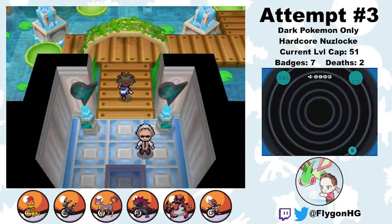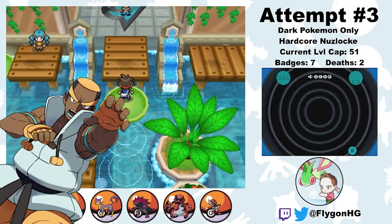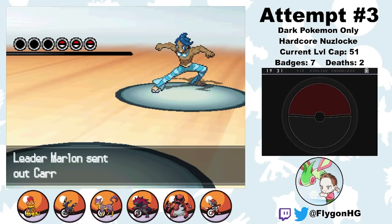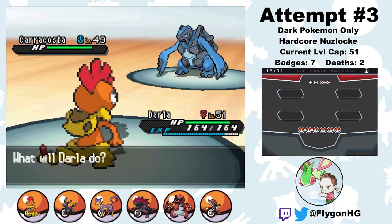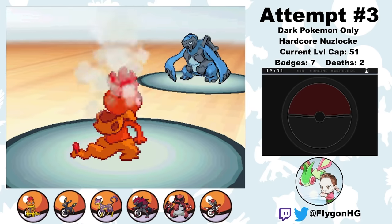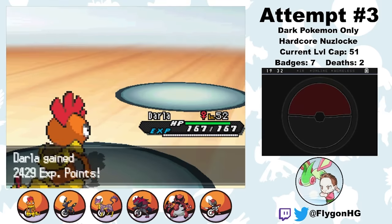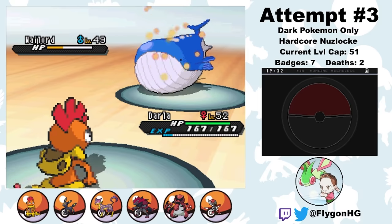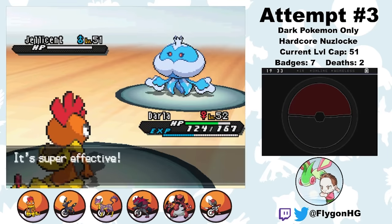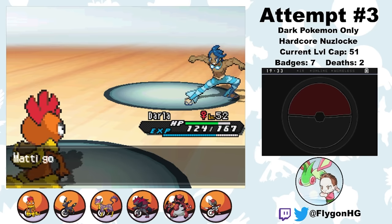For those keeping score at home, the only two deaths I've had in this run have been the only two Pokemon I have that aren't weak to Fighting-type moves. The Elite Four is going to be really fun. But before that, it's time for Marlon, who apparently is not as difficult as his gym trainer with a Pelipper. He leads Carracosta and I lead Darla. Carracosta has Sturdy, and I'm anticipating a Shell Smash, so I hit it with a soft Crunch to break Sturdy, then it uses Scald. It takes a few more Drain Punches to take it out as Marlon heals with a Hyper Potion. Wailord is next but two Drain Punches take it out as it wastes time using Amnesia. Last is Jellicent, who goes down to a single Crunch thanks to my two Moxie boosts. Scald never burned here. Regardless, that's badge number 8.